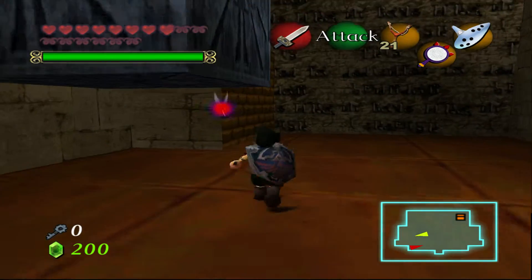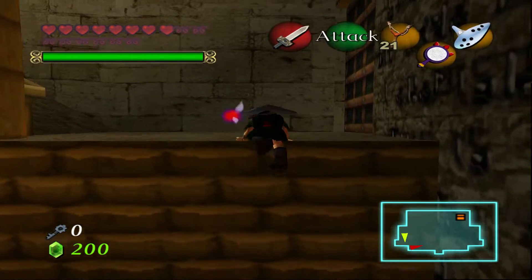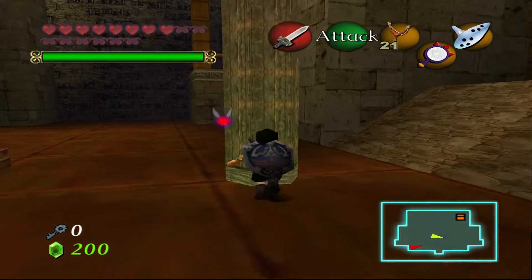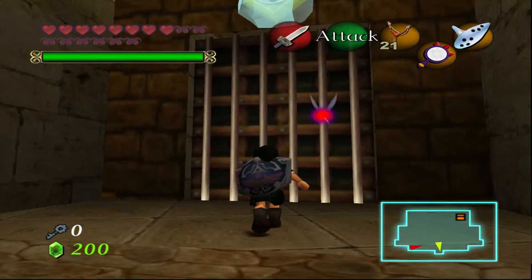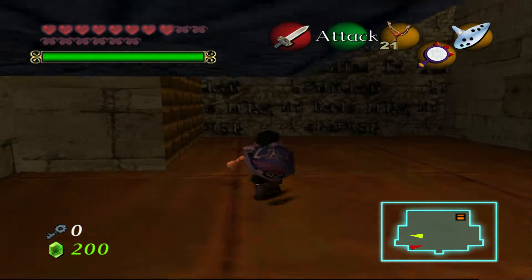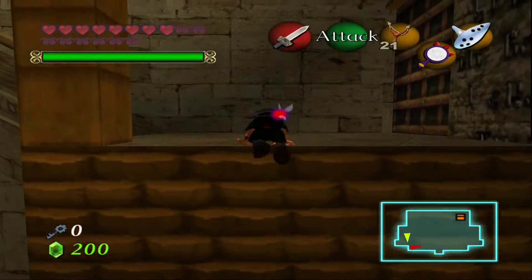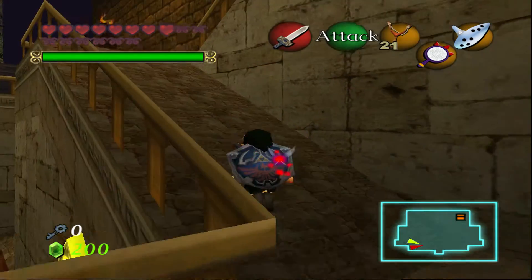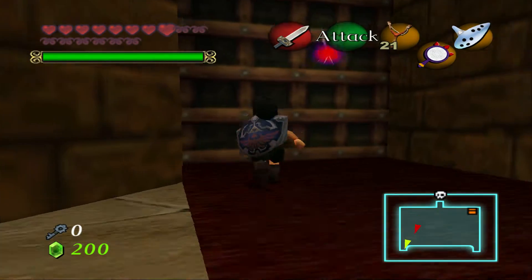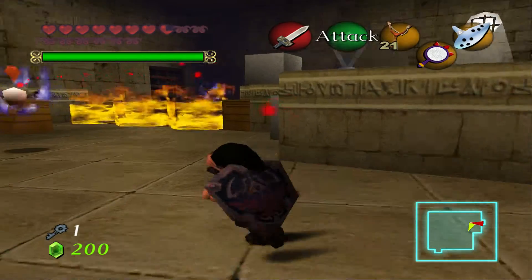So I will be cheating to get one extra key - let's pretend we went to that room. I cannot get to this room, which is frustrating. I know some other people can do that room; I don't know why I cannot. So I'll just cheat and get one extra key.